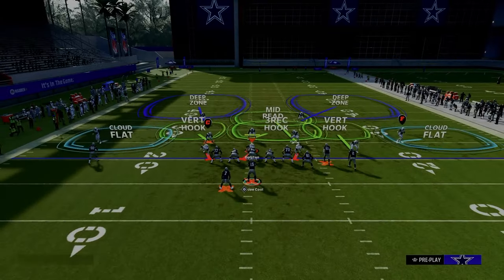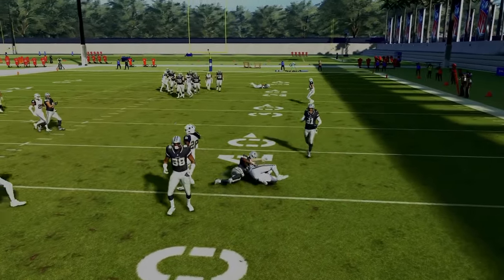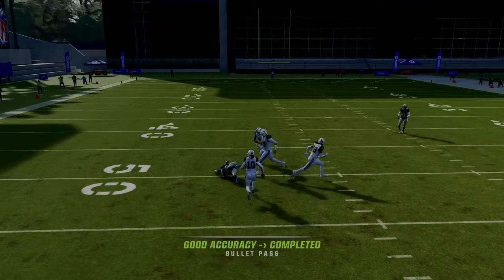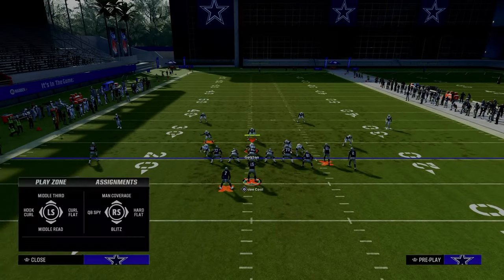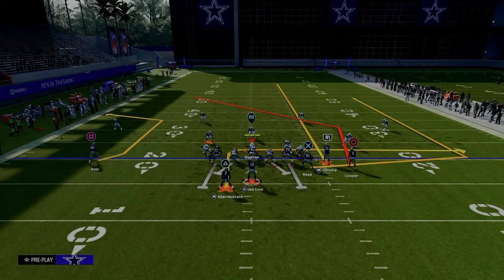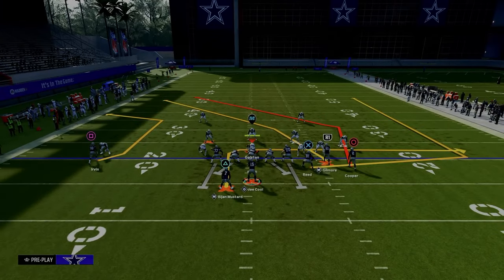Against cover 2, the mid read zone can match the post and take it away. To counter that, we streak the slot receiver — everything is exactly the same defensively, but the mid read now has to respect the streak, and we can throw underneath it for a big play. This also matters against double mabel — two hard flats with a middle user who has to guard the double post route. Because he's guarding the post, the tight end curl flat zones match the tight end wheel, and we have a big underneath space for the running back in route.